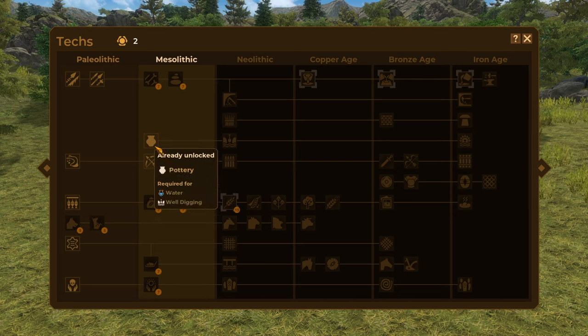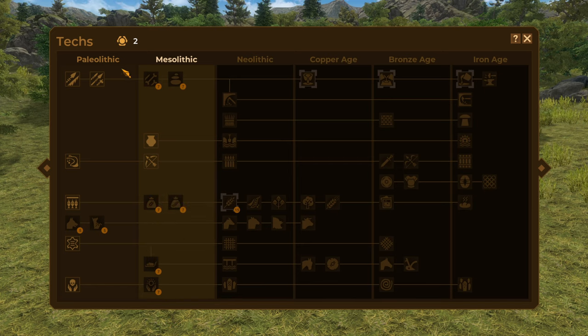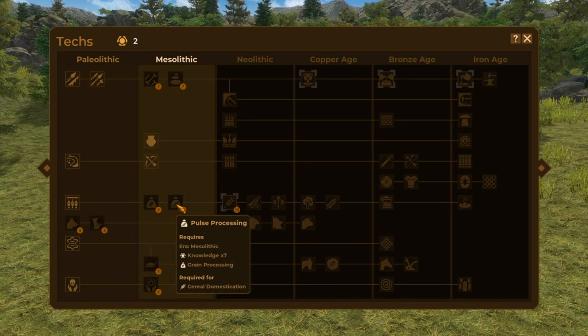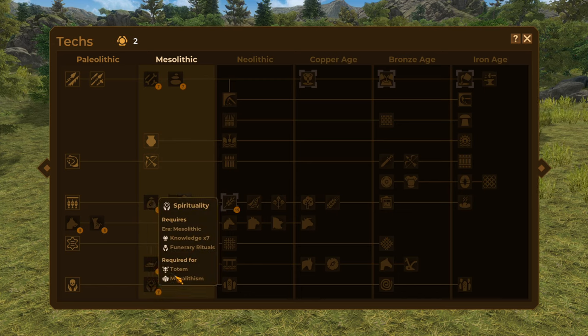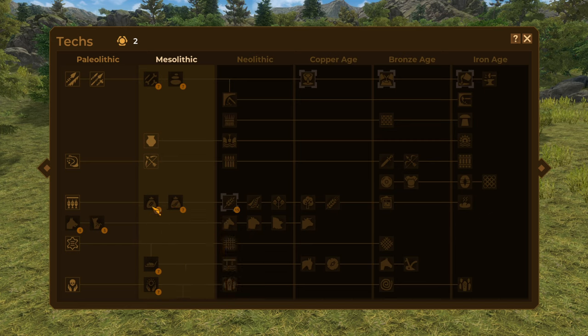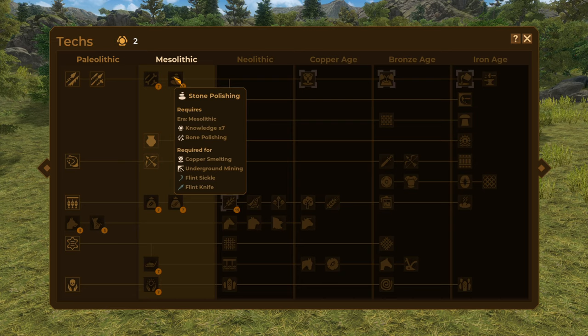We're in the Mesolithic era. Last episode we unlocked archery and began crafting bows — they're not fully crafted yet. We're going to look at what we want to craft, what priorities we want on tech. Dog domestication, dog training, grain processing, pulse processing, spirituality — those can come when they come. Sledge making is quite key, as is bone polishing and stone polishing — that's really going to help us push forward.